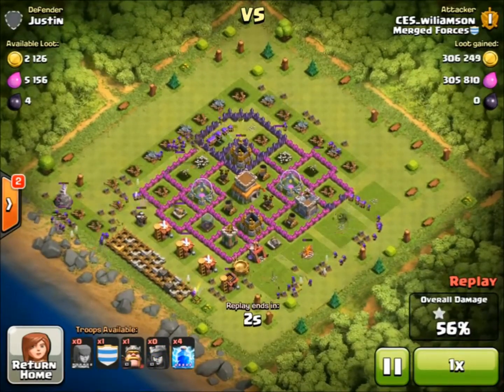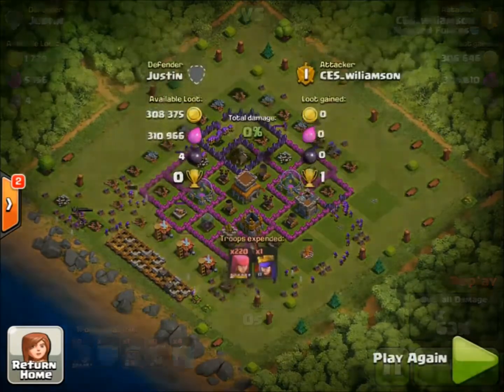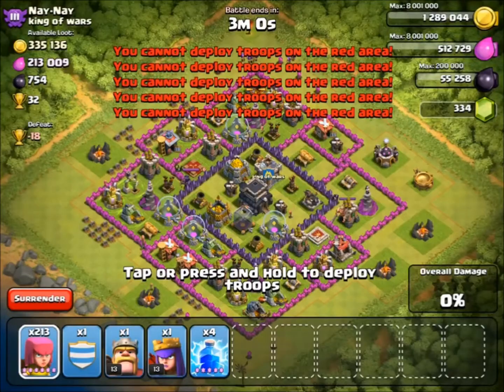We just get 50% and we surrender. Fast raid — that's all we need. We don't need to get anything else. We're not really going after trophies, I just like to win when I can.